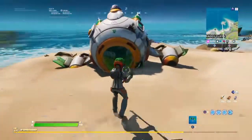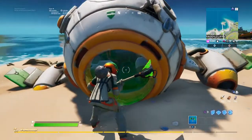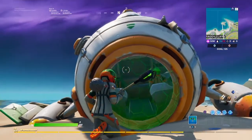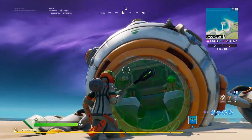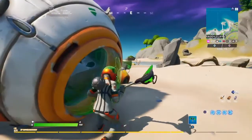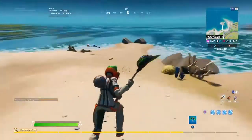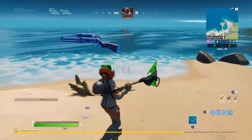Okay guys, welcome back to another video. In this video I'm going to show you the new spaceship in Fortnite. This spaceship has one player in it that I don't think is a skin in the game, but the skin I'm currently wearing is supposed to be that skin's partner.